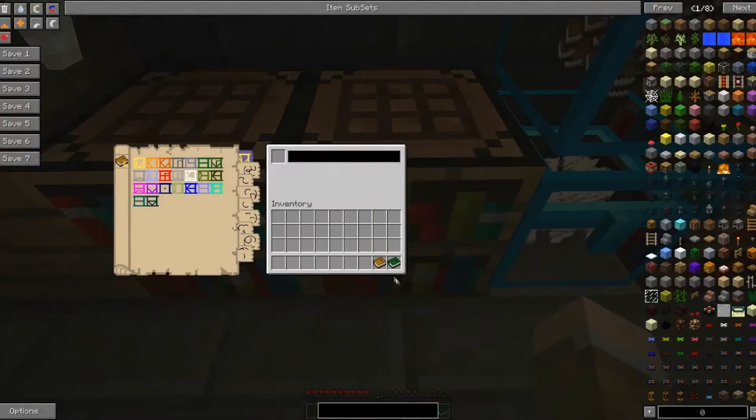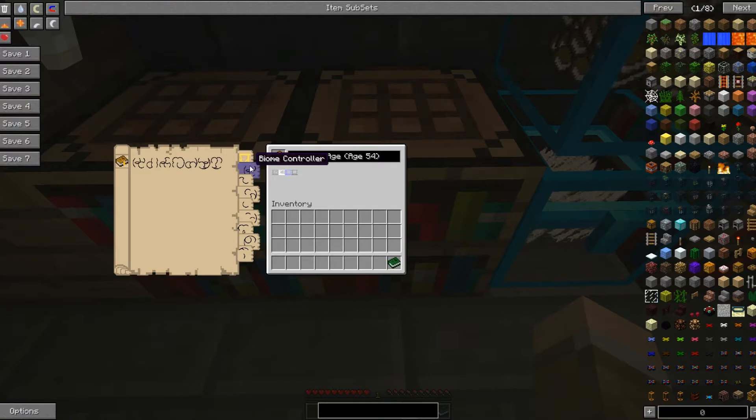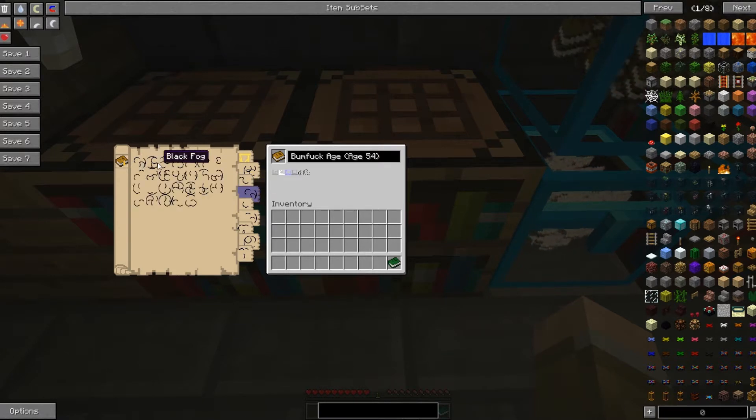We'll do standard terrain, and I think we'll make it eternal day with no weather. The world modifier — we'll do none. You can use the accelerate modifier which makes everything fast-charged: all creepers will be charged, pigs become zombie pigmen. Dense ores is fun but causes corruption — if you get a quarry down you get immense resources. Skylands creates floating islands with no bedrock, all void. But we're going with none, so there's our Living Age.